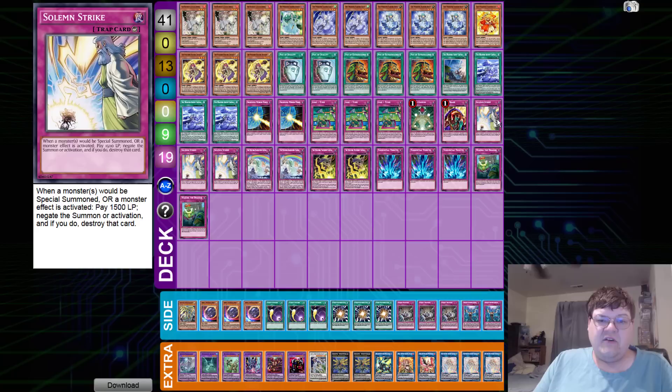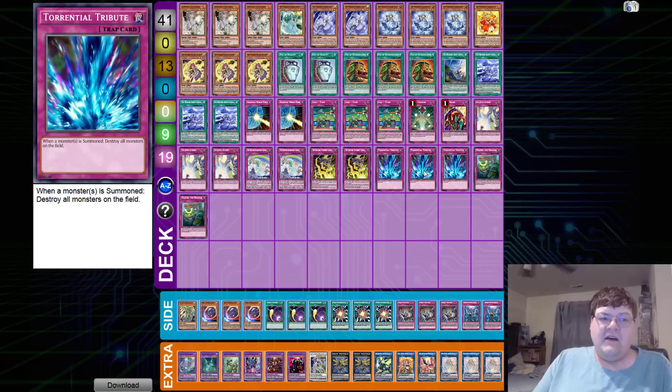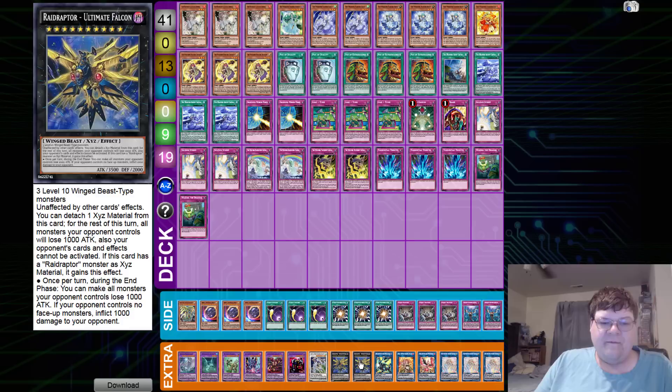Triple Lose One Turn, one Macro Cosmos, one Skill Drain, triple Solemn Strike, two Weathered Rainbow Canvas, two Thundery Canvas, triple Torrential Tribute, and two Waking the Dragon. Shoutout to Torrential Tribute - seeing this as a tech option for this deck is really spicy. I like it because you blink out all of your canvas guys and if your opponent still has a way to combo you just try and trigger Torrential.